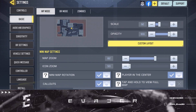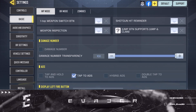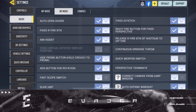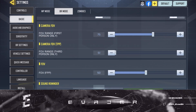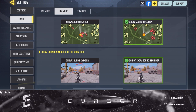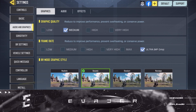For BR mode I have the same settings — pretty much the exact same thing. The differences are of course the FOV values and the type of effects and sounds. So moving on to audio and graphics — I like to play on medium with ultra on the highest FPS possible for BR mode dynamic.